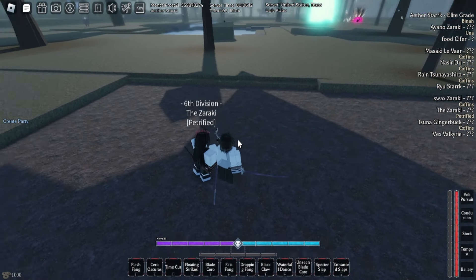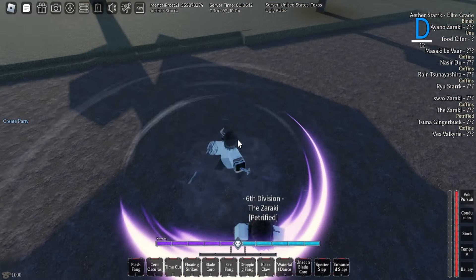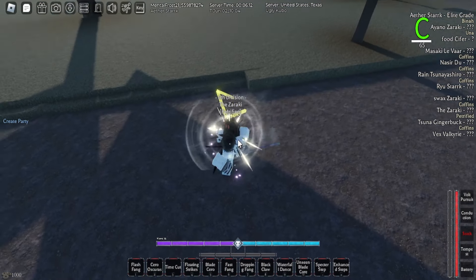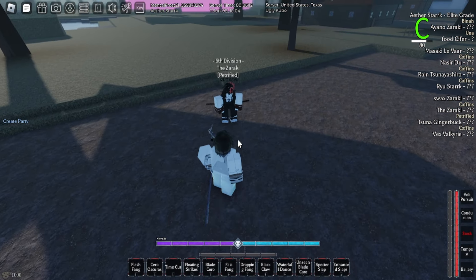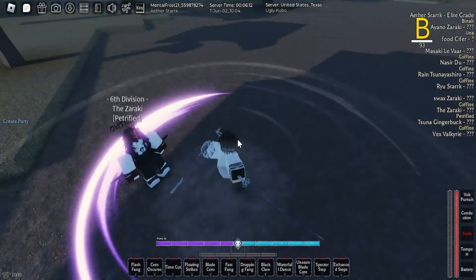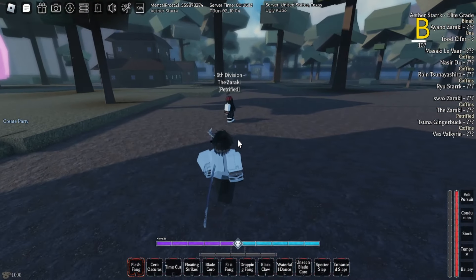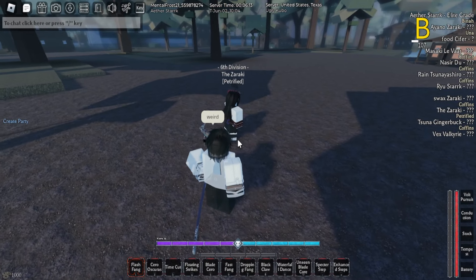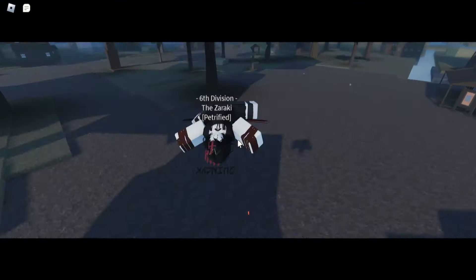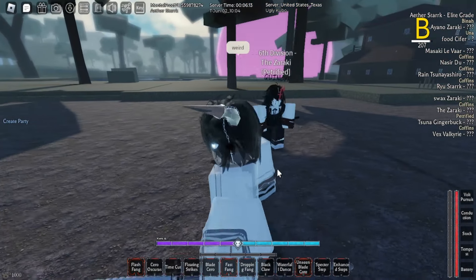So if you crit someone, stop moving, then quickly turn around — they actually get ragdolled and you can just continue a combo like that. There's also a combo where you crit them, dash forward, and flip. There's also Unseen Blade, which is really good. You can do that, and then Time Cut afterwards.